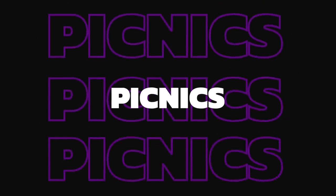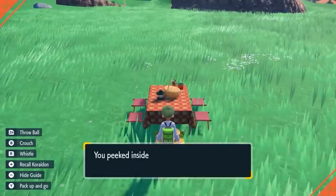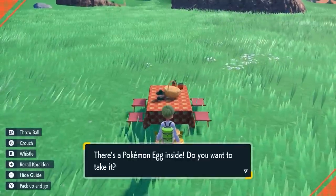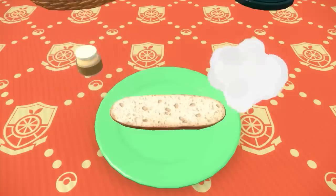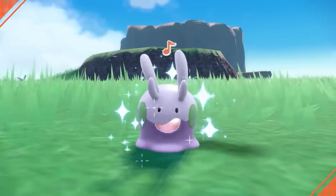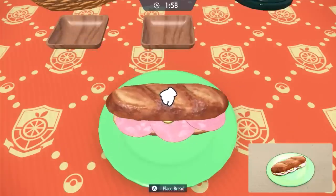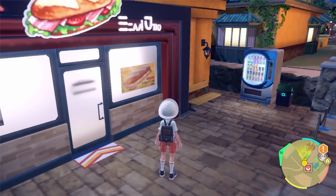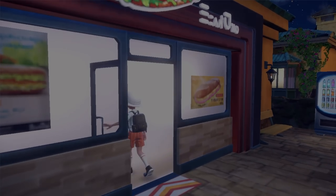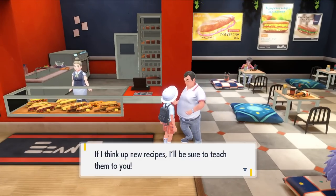Picnics are something to take advantage of throughout your journey. You can use these to heal your Pokemon and get access to eggs — essentially picnics have become a portable daycare service. As long as you have two compatible Pokemon in your party you will be able to produce eggs that randomly appear in the picnic basket. Picnics also feature sandwich making, which you can use to increase egg spawning, shiny chances, and certain types of Pokemon appearing more often in the wild. Make a note to visit the sandwich shop in each town after defeating a new gym leader, where you'll be given new recipes to try out.